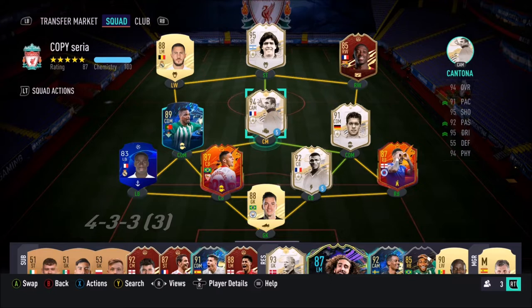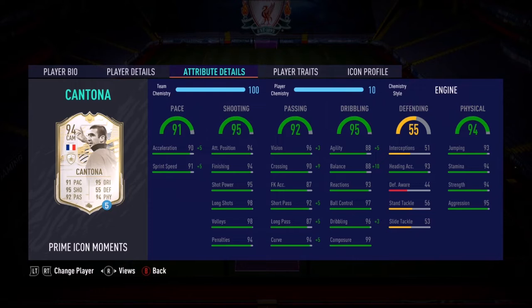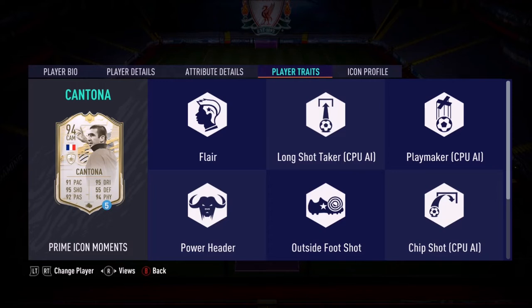Welcome to the video! Today we look at Eric Cantona Prime Icon Moments — what a card. Absolutely sensational. High/high work rates, five-star skills, and a four-star weak foot, which is just unbelievable. He's got some incredible stats, but I think Engine is the chemistry style you want to go for. He does cost a pretty penny — if you want to do his SBC, I checked his price yesterday and he was going for around 2.6 million coins.